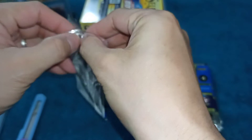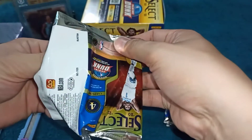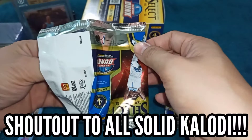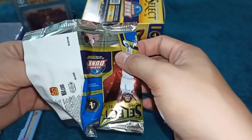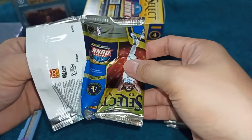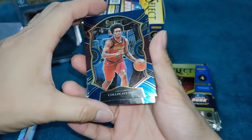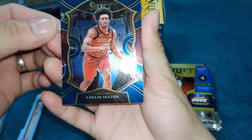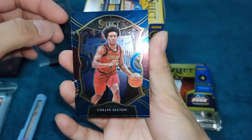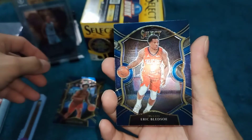First pack mga kalodi, let's begin. I hope na maging successful itong box break natin kay Select. At sa mga hindi pa nakasubscribe mga kalodi, huwag na huwag niyong kakalimutan na magsubscribe. Shoutout din sa mga solid kalodi natin dyan na laging nag-aabang ng ating mga video na related sa mga NBA cards. So ang ating first card, si Colin Sexton ng Cavaliers. Ang ating next card, si Eric Bledsoe.